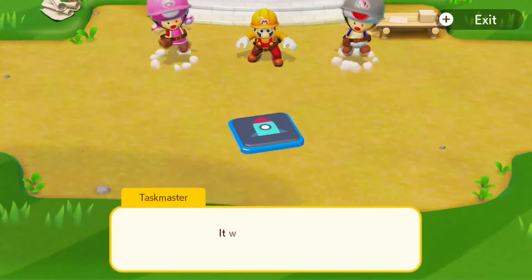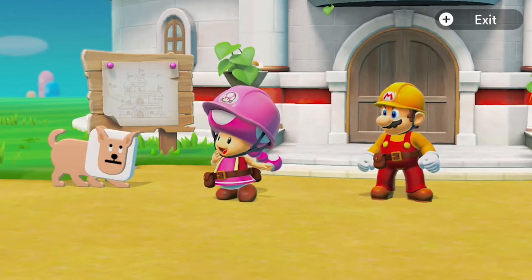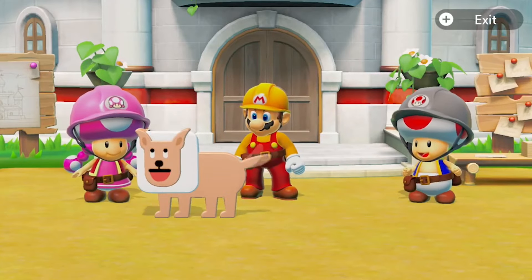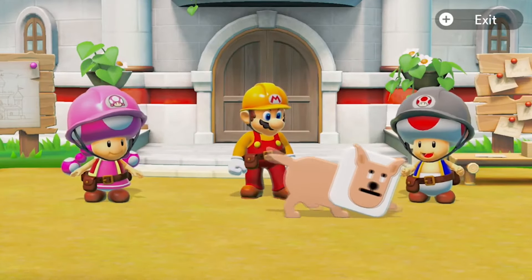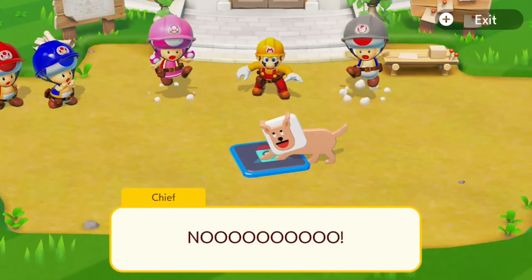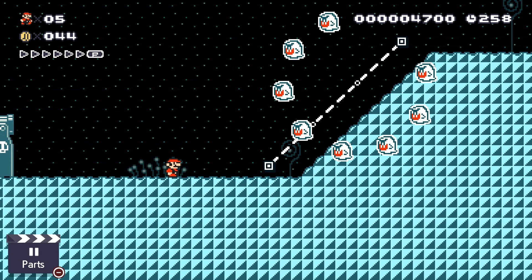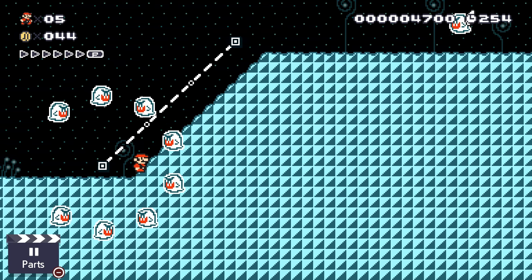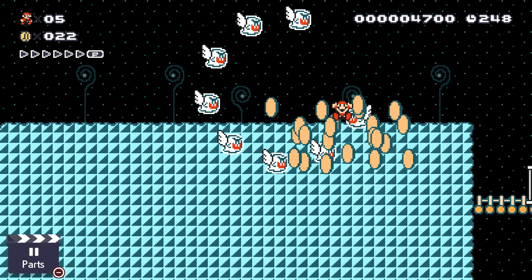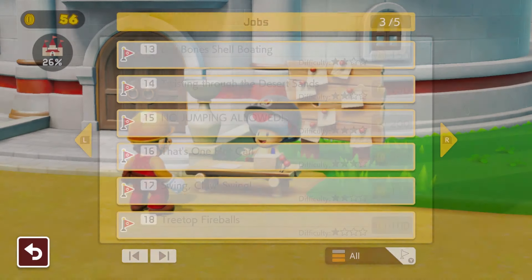It's pretty bare bones and only there to help you familiarize yourself with the controls, but hey, it exists. The story starts off with a dog — man's best friend — destroying Peach's new castle with a reset rocket. Why was there a reset rocket so close to the castle? Who knows. Why is Peach building a new castle? They don't say. This mutt hits the button and destroys the castle in its entirety. Now since the Toads blew the entire budget on building the castle, Mario has to go earn the money needed to rebuild.